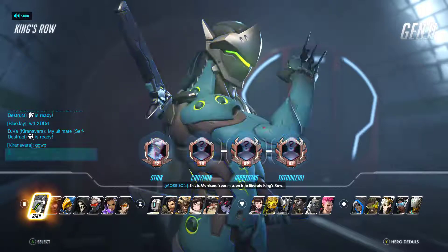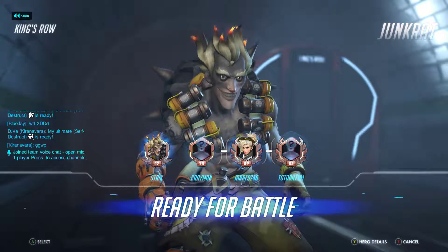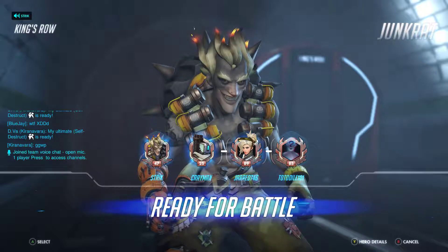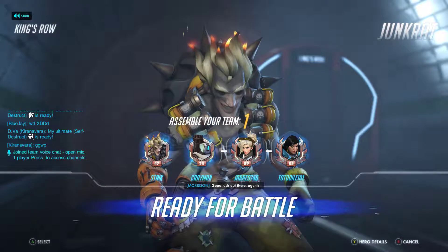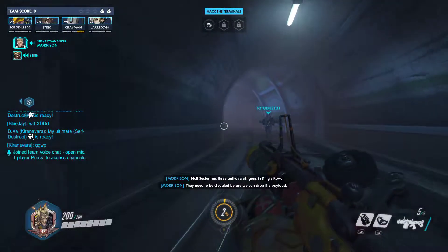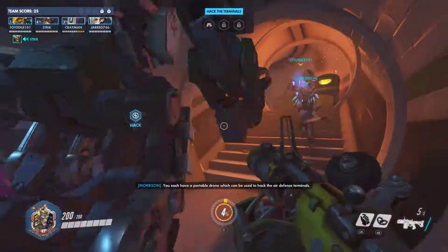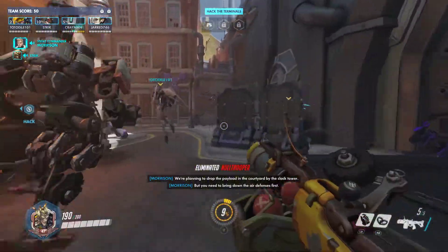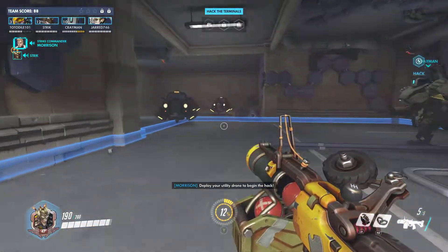This is Morrison. Your mission is to liberate King's Road. Null Sector has three anti-aircraft guns in King's Road — they need to be disabled before we can drop the payload. You each have a portable drone to be used to hack the air defense terminals. We're planning to drop the payload in the courtyard by the clock tower. You need to bring down the air defenses first. Employ your utility drone to begin the hack.